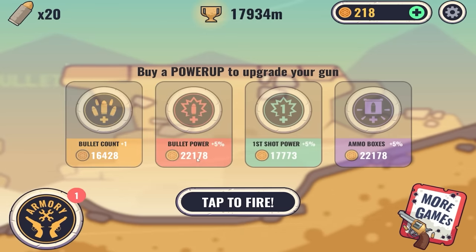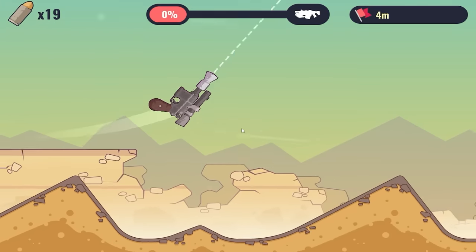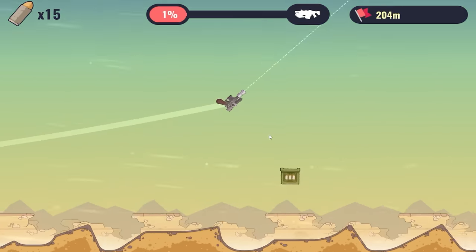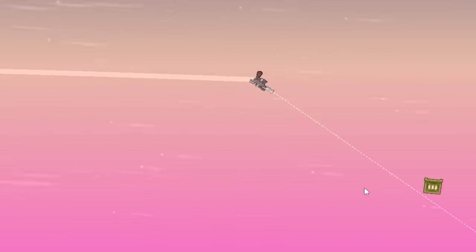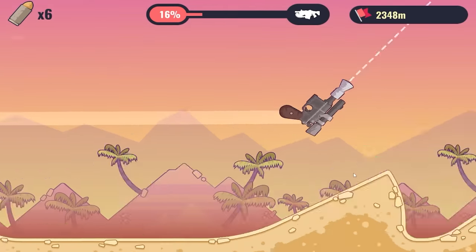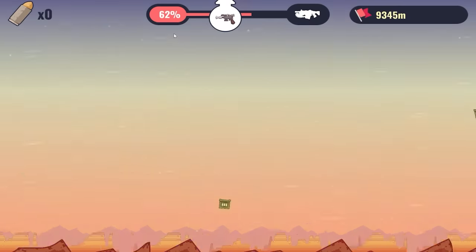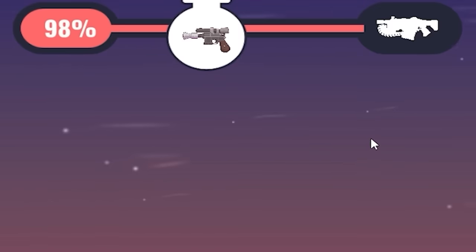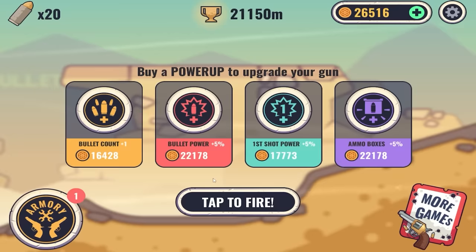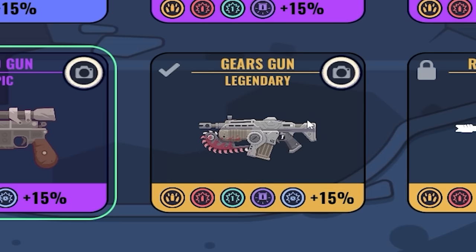I think bullet power is going to be more important here — bullet power and ammo boxes are going to be my friend. The Solo gun — I think that's a Star Wars reference. This one's going to be a little bit short, so I'm not sure I'm going to love it. It does fire cool lasers. We actually get to go really fast without crates at this point — our gun's so powerful I did a backwards shot even. I didn't realize how fast we were going. It floats around $21,000, so we're going to get more ammo boxes. And it's time for our first legendary: the Gears gun. This one comes with five bonuses.